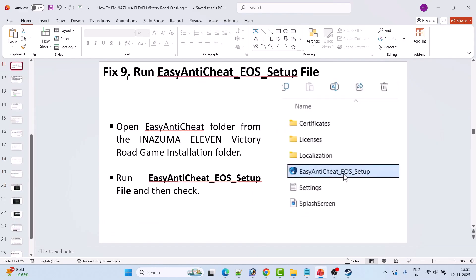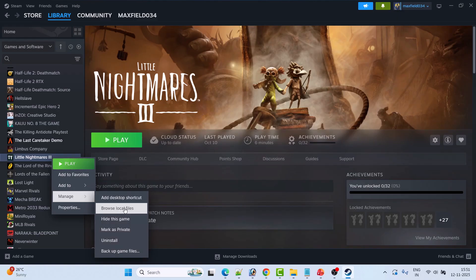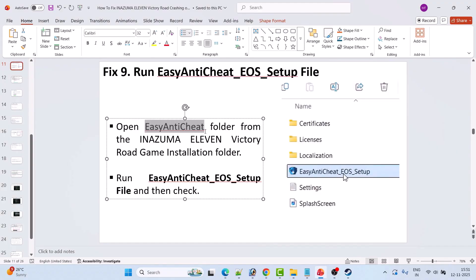Fix 9 is to run the EasyAntiCheat_EOS_Setup file. Go to Steam Library, right-click on Inazuma 11 Victory Road, select Manage, then Browse Local Files. Open the Easy Anti-Cheat folder, right-click on EasyAntiCheat_EOS_Setup.exe, select Run as Administrator, then launch the game and check if the problem is solved.